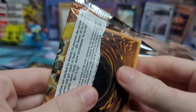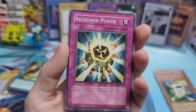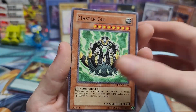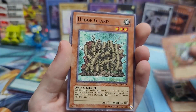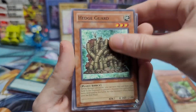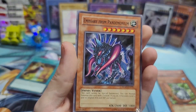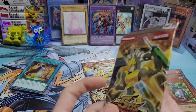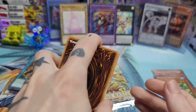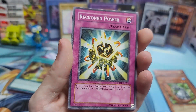Come on, let's try and pull a holo! Even if not, still very cool to open these. Lava Dragon, Wrecking Power, Master Gig, Natural Tune, Tree Otter, Hedge Guard — that's a decent common actually. Blackwing Caloot the Moon Shadow, Level Returner, Emissary from Pandemonium. So far only rares, no holos — two packs left. I did get them from Walmart, so there's a possibility the weight was off or something.